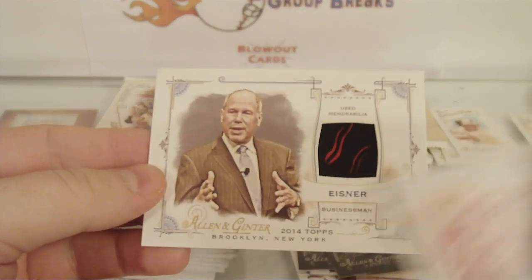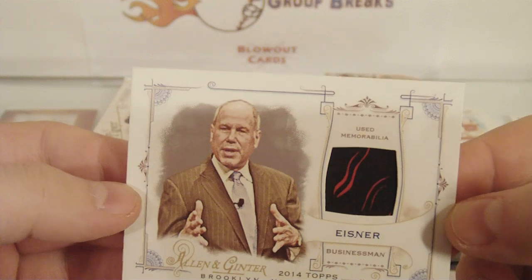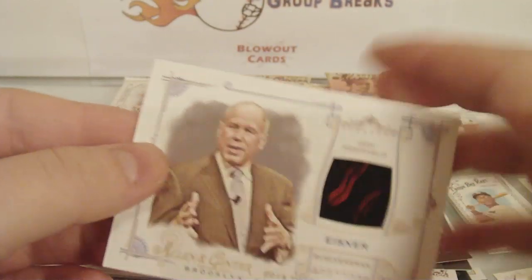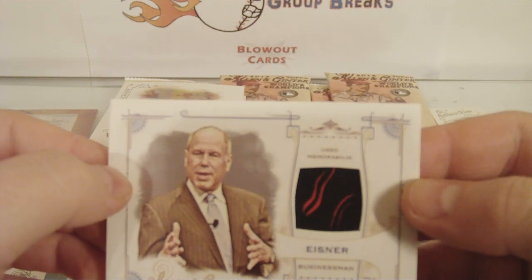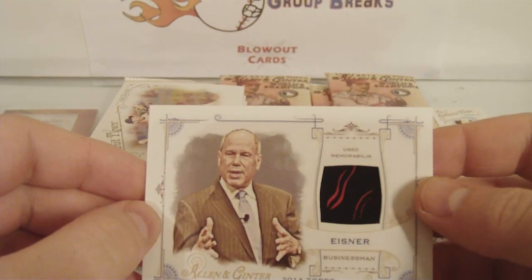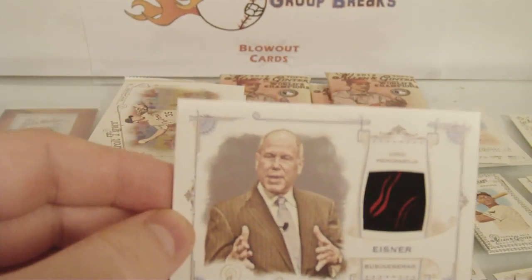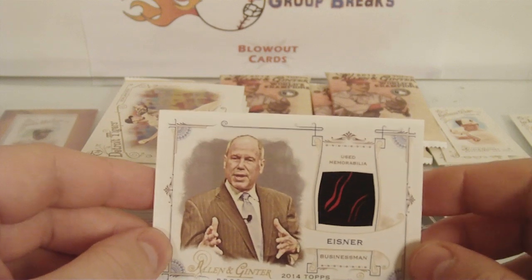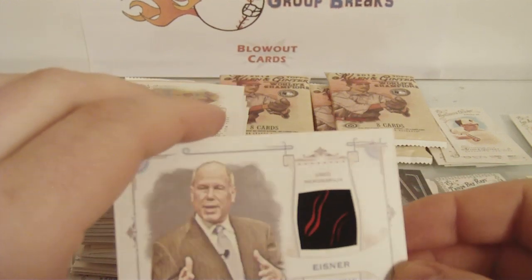For the non-baseball — that is a wicked-looking relic! What is that? Eisner. Isn't he a businessman? Michael Eisner? That's a wicked-looking relic. A tie maybe? CEO of Disney — I had no idea. I don't follow Disney. This guy was CEO of Disney — relic. Well, it's either a piece of his boxers or his tie. We'll just call it a boxer relic — piece of boxers. That's a really cool-looking relic with a wicked design in there.